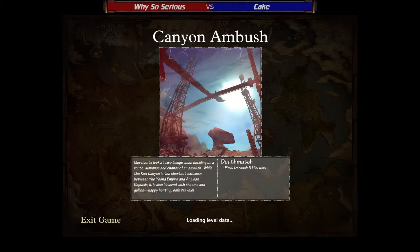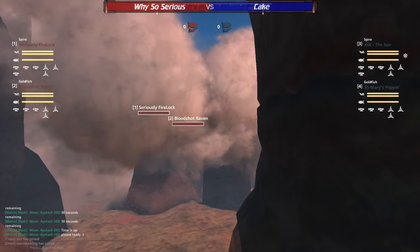Our losers finals match between Wysosirius and Cake. This is the revenge match from the first round of this tournament, with Cake soundly defeating Wysosirius 5-0 on Battle on the Dunes. Let's see how they do on this much more close-quartered map, what builds they decide to bring, and what strategies they decide to employ.